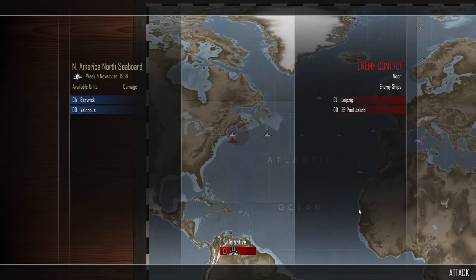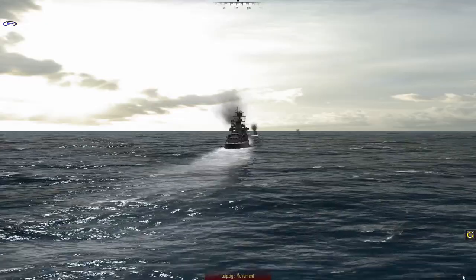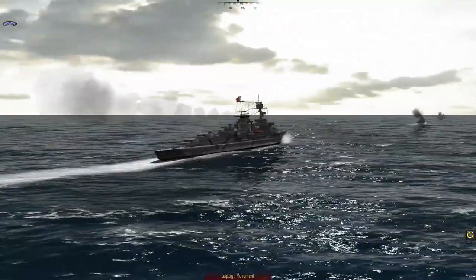Hello — this is a bit of a matchup. A bit of North American seaboard action. The Germans have the initiative. The light cruiser Leipzig and the destroyer Paul Jacobi have intercepted the heavy cruiser Beric and the destroyer Valorius, which we've just seen in action. It's a lovely day though, so that's nice.